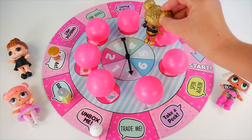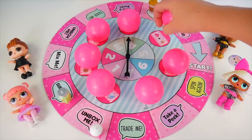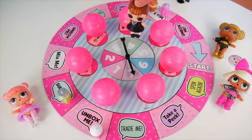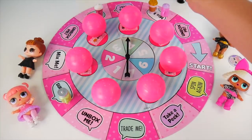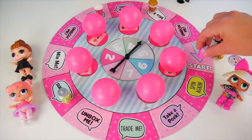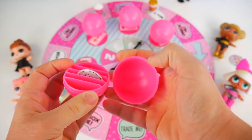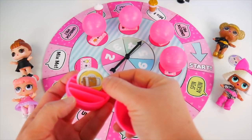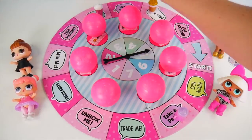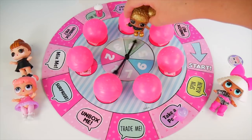We'll see about that. Four. One, two, three, four. A mix me again. Here's It Baby. Four. One, two, three, four. Trade me. Now I don't even have anything to trade. Four. One, two, three, four. Take a peek. Let me peek in this one close to me. Everything's been mixed up. Anything for Center Stage? Nope. But that is for Queen Bee — we can't tell her though. Five. One, two, three, four, five. More mixing. Three. One, two, three. Spin again.